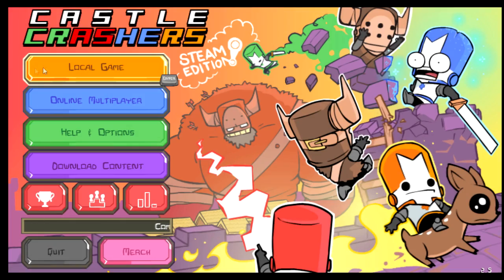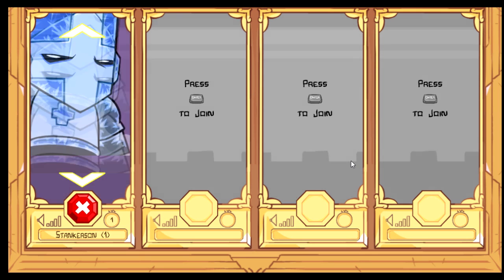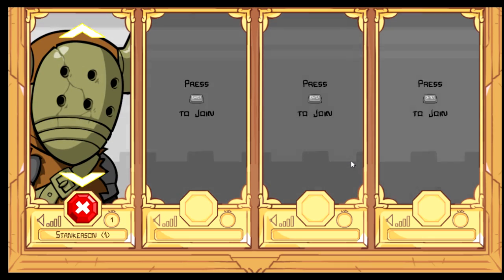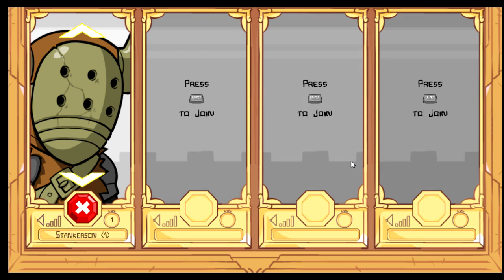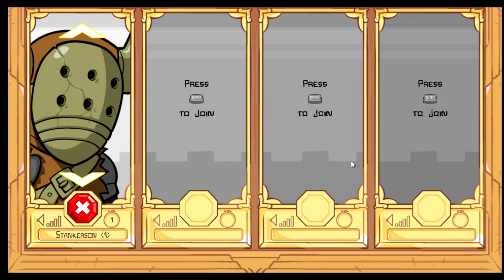And you will have whatever character you searched for. As you can see, I have the Barbarian — I already had the Barbarian, but trust me, it saves with other characters. I will leave a list of all character IDs in the description, so you can tell what characters you want. You just have to do that for every character and you'll have them all. Thank you guys so much for watching. If you want to see how you can get unlimited gold, just leave a like and I'll upload that as soon as possible. Thank you guys, see ya.